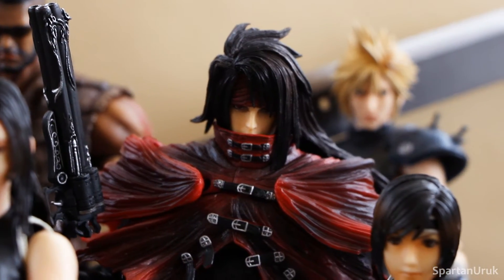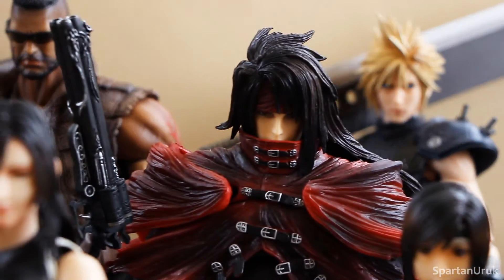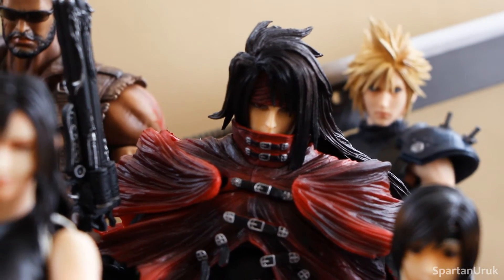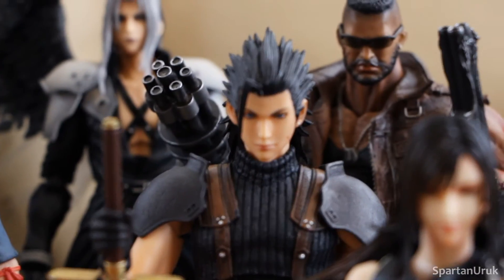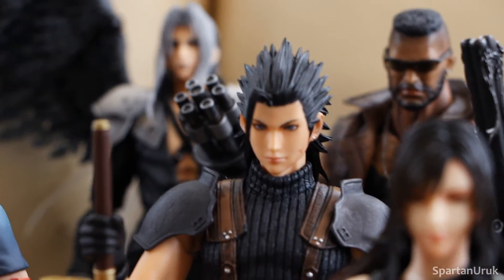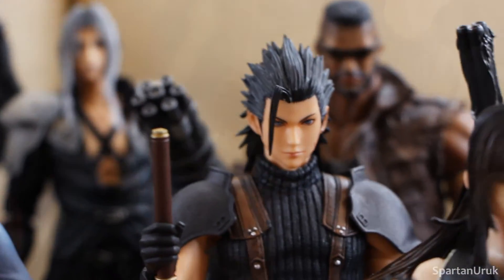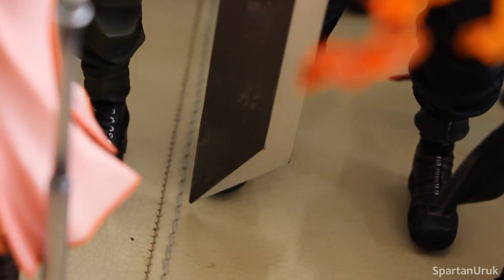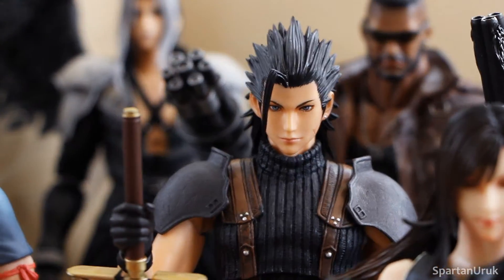Next up, we have the first release of Vincent Valentine. As I mentioned before, the Dirge of Cerberus Vincent Valentine is a much better figure compared to this first release. Don't get me wrong, it is still a pretty nice figure, but it's more outdated and the sculpting isn't as good. And here we have the Crisis Core Zack Fair. I know a lot of people don't like this figure, which I really don't understand — if you're one of those few, please let me know in the comments why. Here's a look at his hand holding the very iconic buster sword. I just love this figure so much.